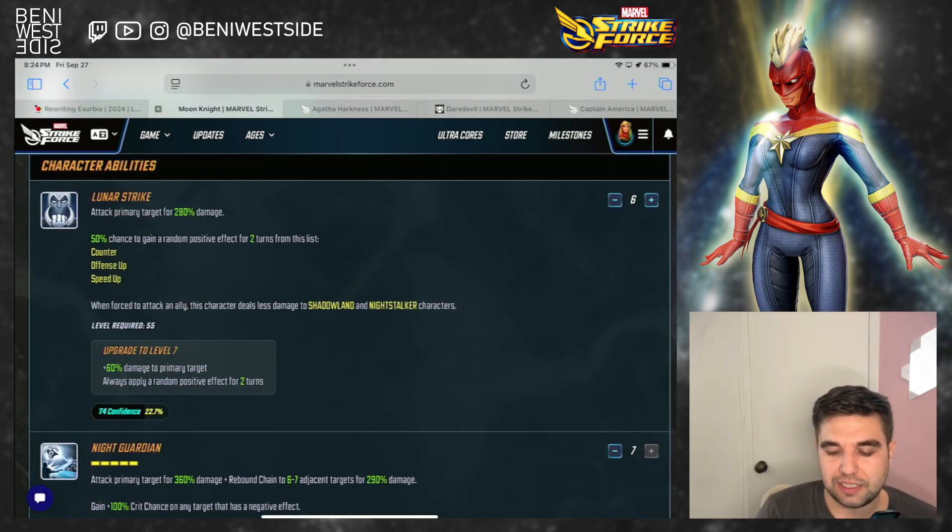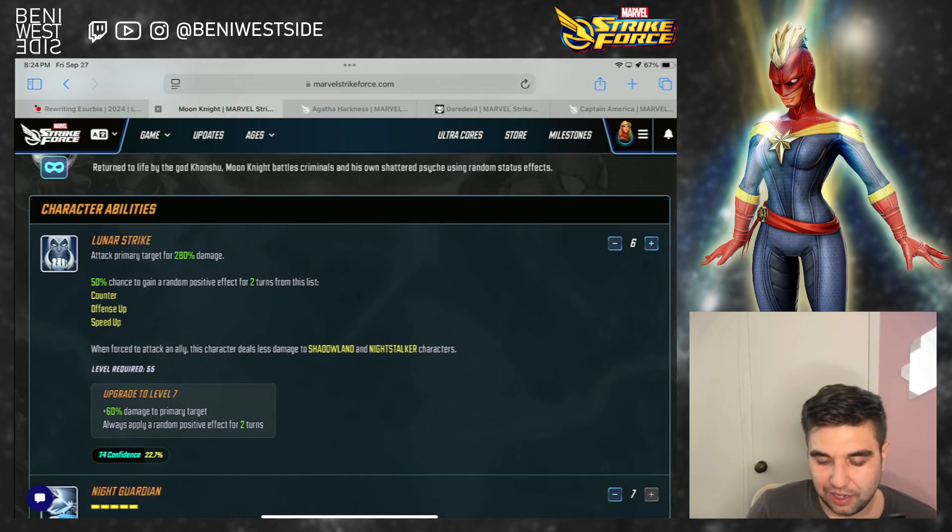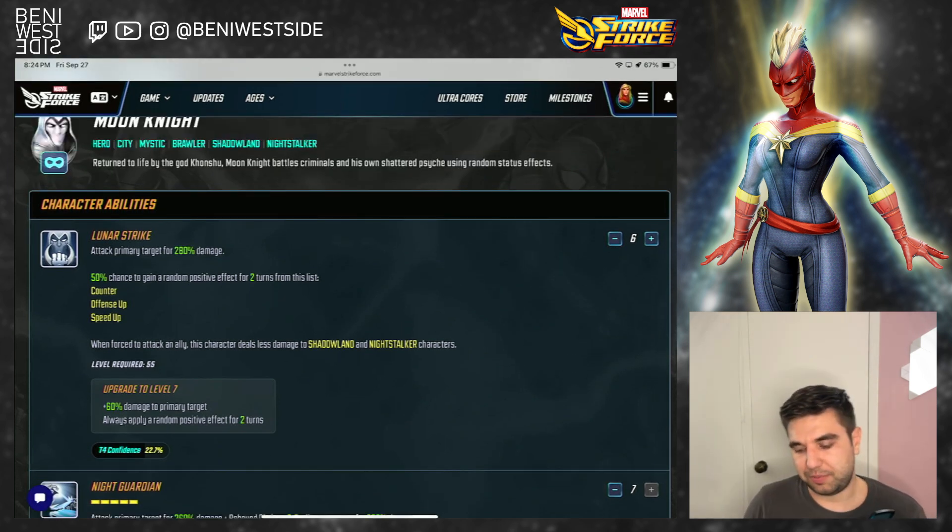His basic attacks the primary for damage, with a 50% chance to gain a random buff for 2 turns from a list — counteroffensive, speed up. When forced to attack an ally, he deals less damage to Shadowland or Night Stalker allies. The T4 makes it so he always applies the buff. I don't think this buff is that important — it's a nice upgrade, but definitely not essential. So it's up to you.